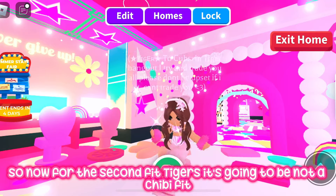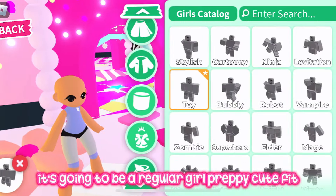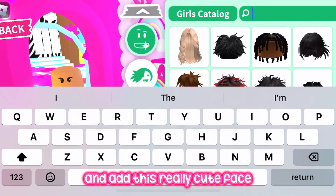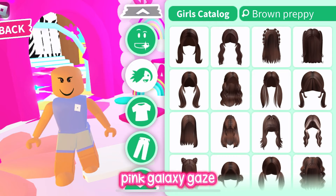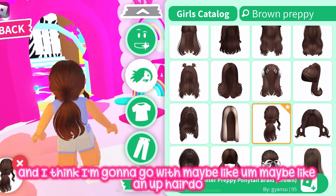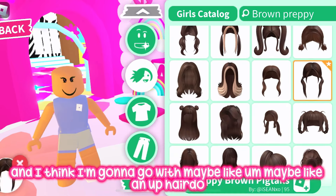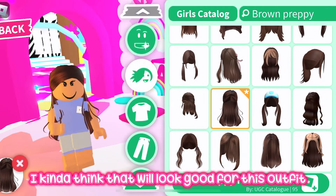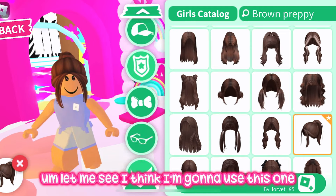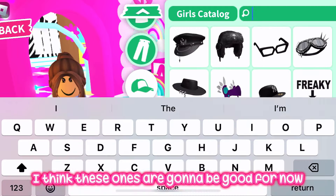For the second fit, it's going to be a regular girl preppy cute fit — not chibi. I'm taking off the chibi body and adding this really cute pink galaxy gaze face. Then I'm searching up hair, and I think I'll go with an up hairdo — this one looks good. I'm also going to add some bangs to it.